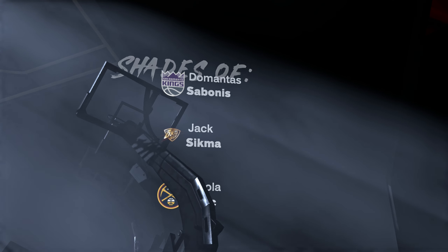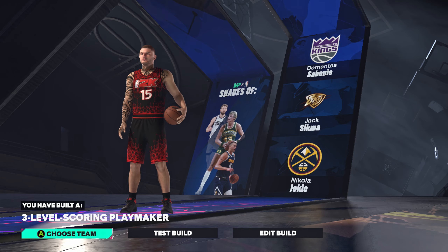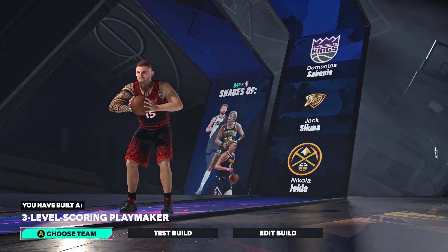We got the Nikola Jokic shades, Jack Sigma and Damontus sub-bonus. And there you have it — the three-level scoring playmaker core. Now we've got the face creation coming up.